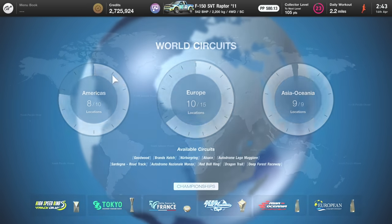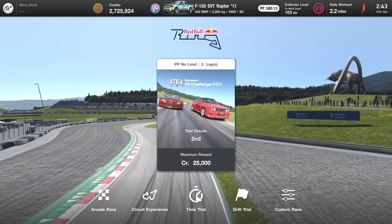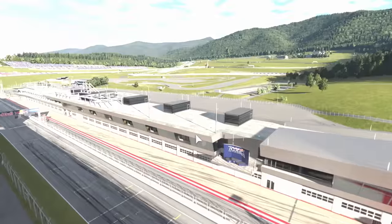Hello everyone, Kirith here and I'm going to show you the easiest and fastest way to get credits in Gran Turismo 7. This is so stupidly easy for such a high amount of credits — it's actually a bit ridiculous. It's the Red Bull Ring Circuit Experience. We're going to get over 1,200,000 credits for just six minutes of driving.